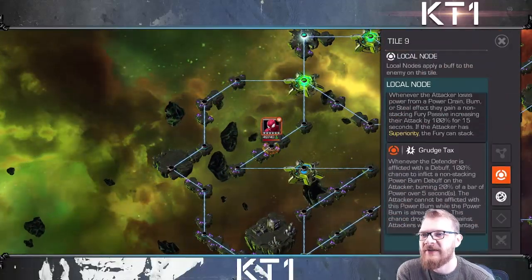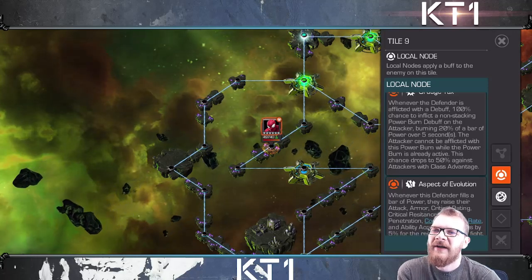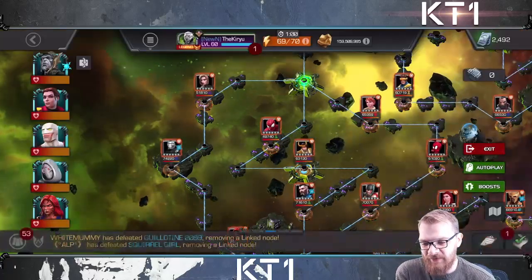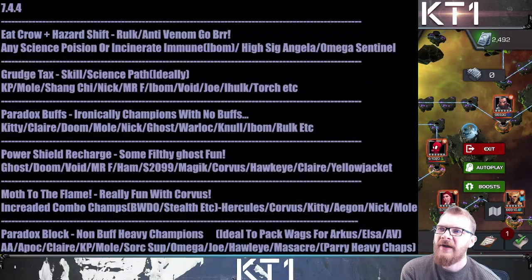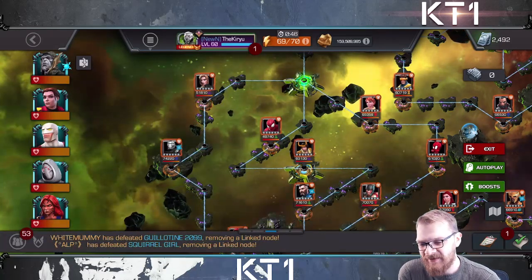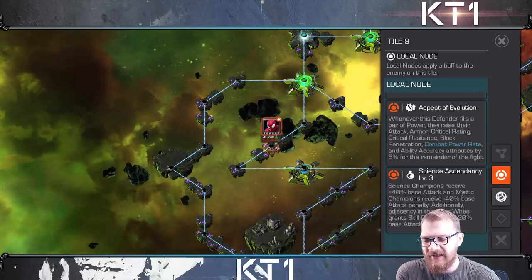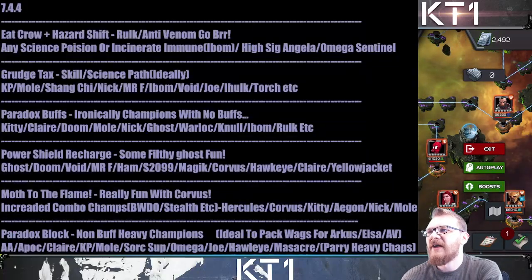Moving on to the next lane: Superiority, Top Dog, Cut Your Losses, and Grudge Tax. Whenever the defender is afflicted with a debuff, there's a 100% chance to inflict a non-stacking power burn. With science ascendancy, science and skill champions gain bonuses, and aspect of evolution means you don't want to stretch fights out too long. This lane is ideally meant for science and skill class so you get the Superiority Top Dog fury damage increase and just blitz down opponents.